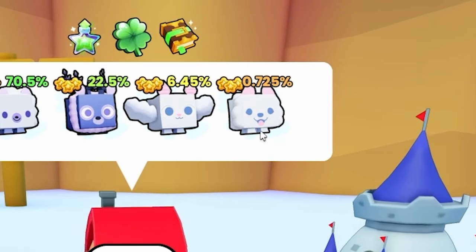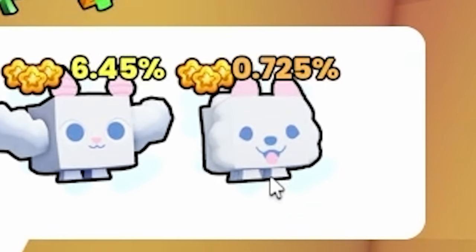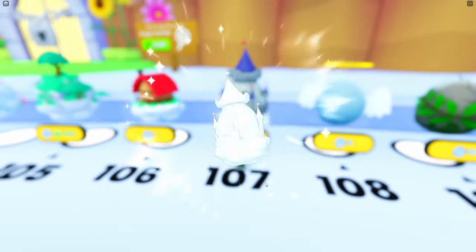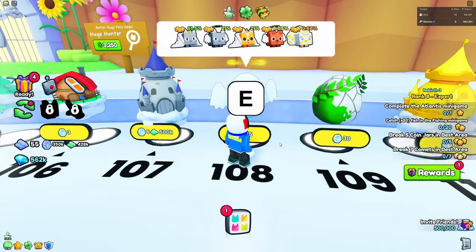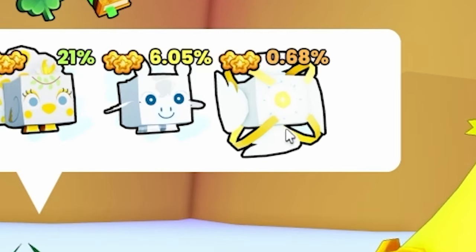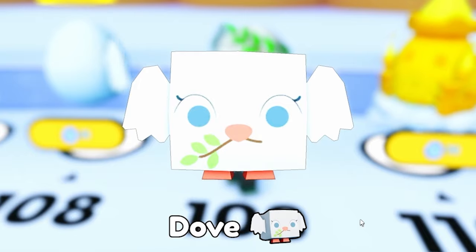We need this adorable dog — look how cute he is! Please, if anything, I want this one. No, we got a hedgehog. Egg 107 — we need this royal corgi. No, we got a bat. We need this — give us the rarest. Got the rarest from that egg! Egg 109 — I need the angulus. No, I got a dove. I only have three eggs left.